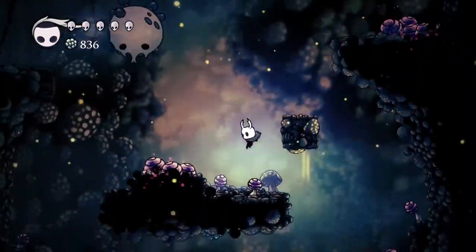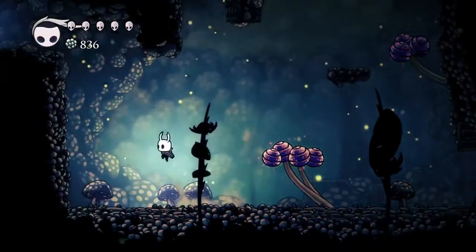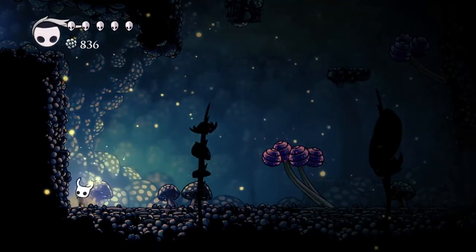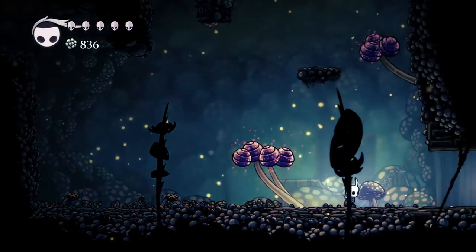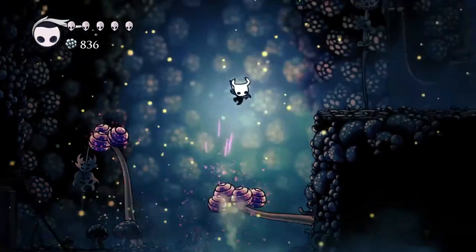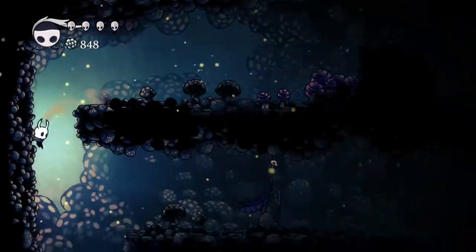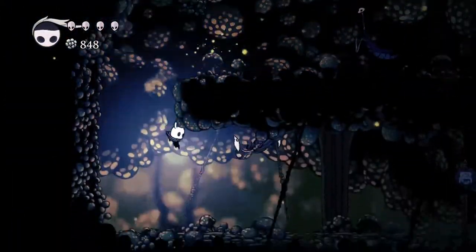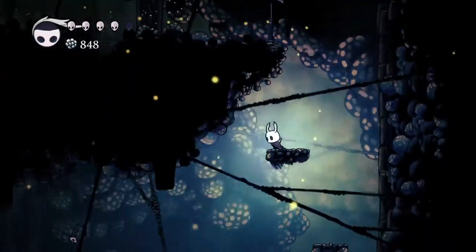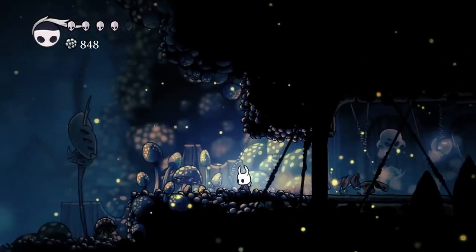We want to get to the Mantis Village. To get to the Mantis Village, we drop down. Now the Mantis Village is right on the floor, but we can't get there until we have the Mantis Claw, so for now we'll have to go over here. We have to drop down until you find an area with this big doorway right here.